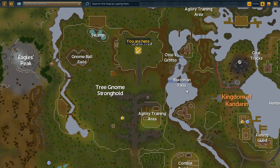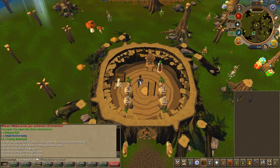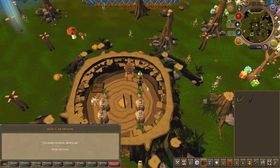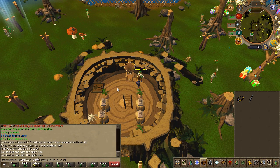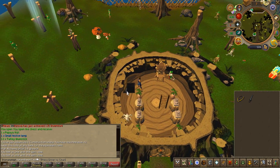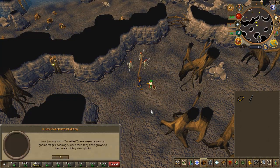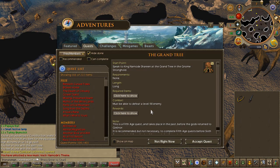Before we start, bank any combat gear as you won't need it till much later into the quest, and there's quite a bit of running so it's just going to drag you down. To begin the quest, speak to the king on the ground floor of the gnome stronghold, select the first chat option, then accept the quest.